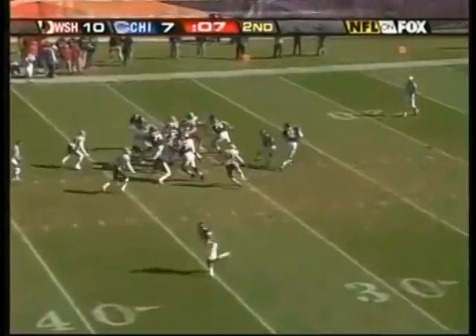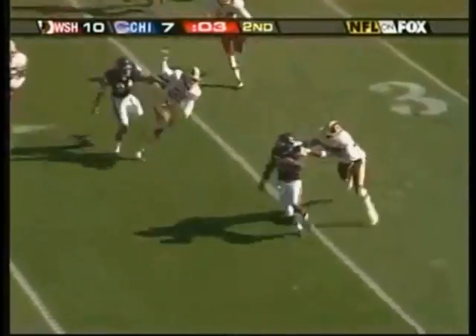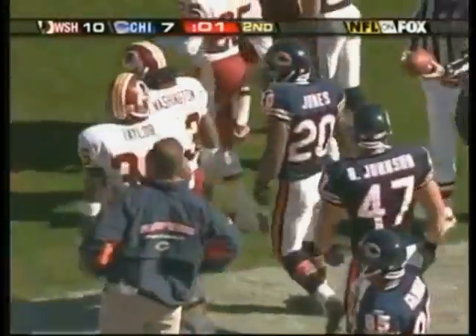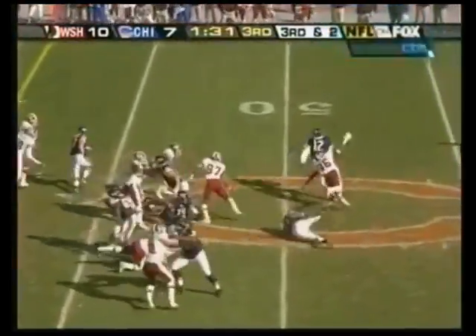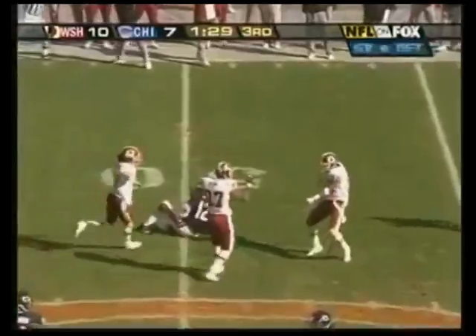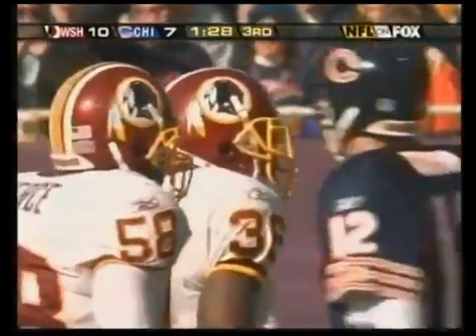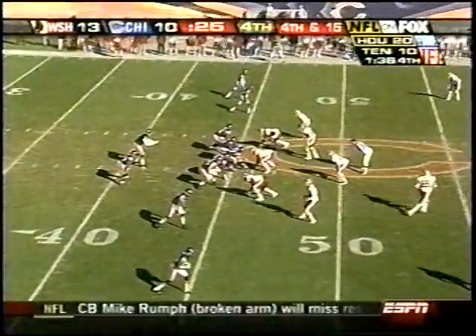Here they come with the blitz from their own 33. It's a handoff to Thomas Jones, trying to sweep around the left side — pursuing nicely, Sean Taylor drags him out of bounds. Great play with one second on the clock. Defense, double tight end formation, play action fake — it's a sack for Sean Taylor! Takes Quinn down at the midfield stripe. Boy, he looked like he was shot out of a can.